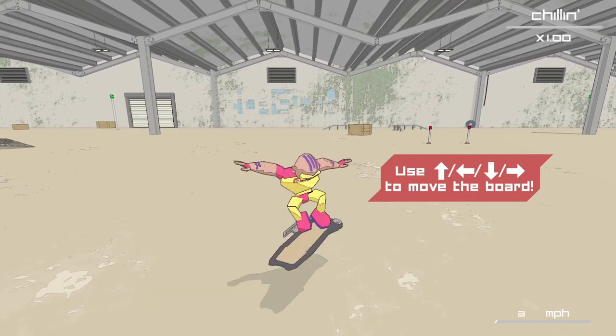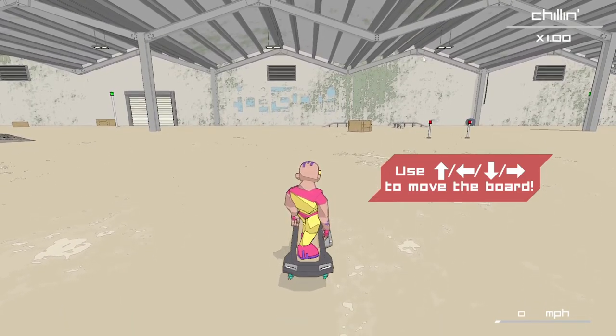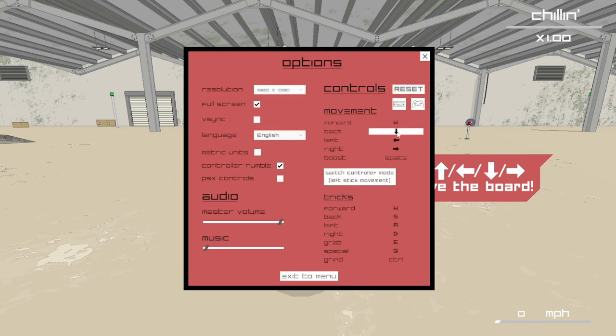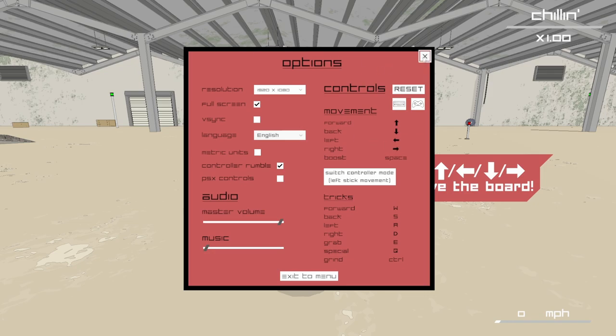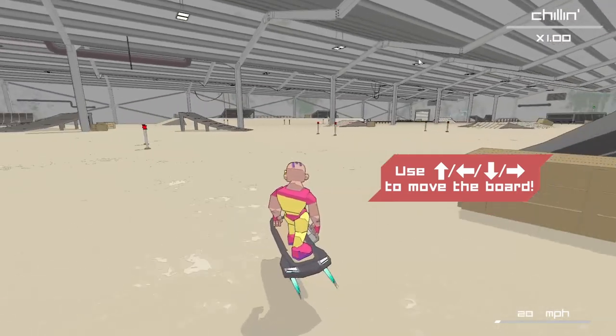Okay, for some reason it's not moving. So I can boost forward — or I can't even do that now. It's set over there, that's why. Who would do that? Oh, I see — it's set to arrows. I didn't even realize it was arrows. All right, we'll do it that way. We'll leave our mouse alone. So this is how you do it. I got it. This is why we do the tutorial.